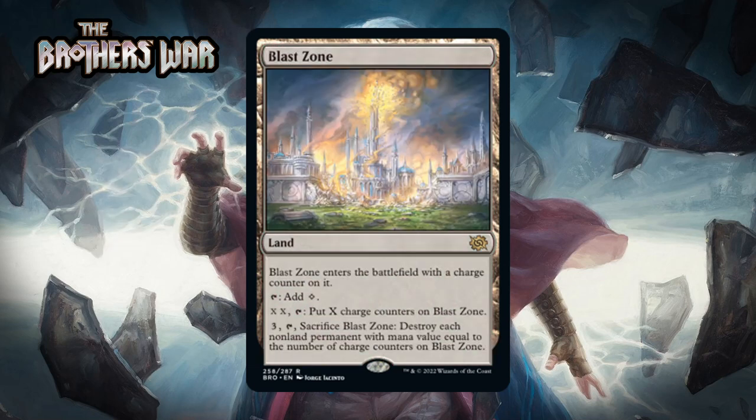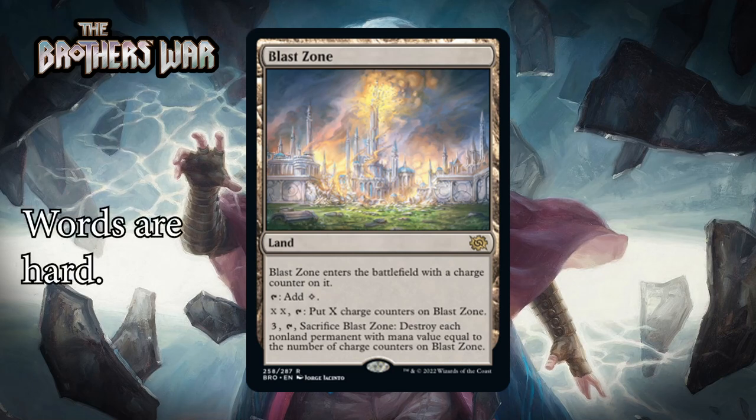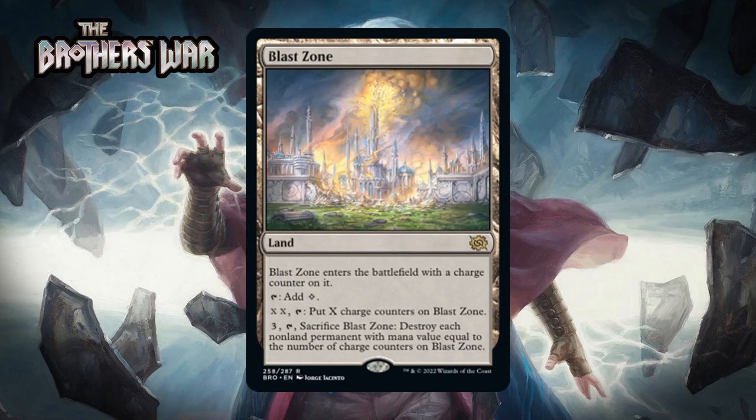Next up it's Blast Zone, a rare land. It enters the battlefield with a charge counter on it. You can tap it for colorless, pay XX to put X charge counters on it, and pay three and sacrifice it to destroy each non-land permanent with mana value equal to the number of charge counters on Blast Zone. This is a reprint and a pretty nice utility land — unlike most lands it can have a very real impact on the board. It takes some time to set up, but having a land that can be a removal spell or even a bit of a sweeper is pretty darn nice. It's going to be easier to use than in War of the Spark because of Power Stones. I think this is a B-.